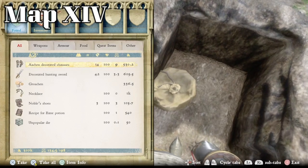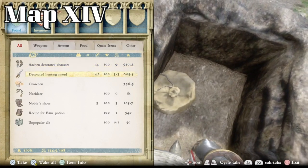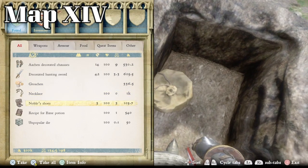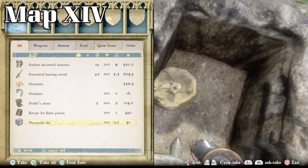Inside you'll find Aachen Decorated Chaucas, Decorated Hunting Sword, 336 Groshan, a Necklace, some Noble Shoes, the Recipe for Bane Potion, and Unpopular Die.